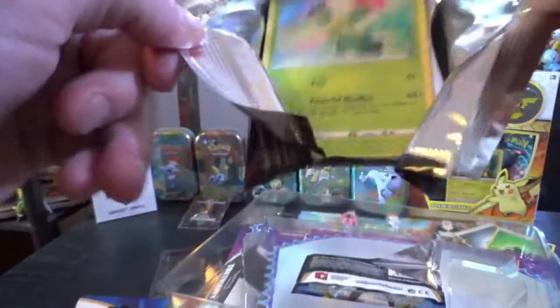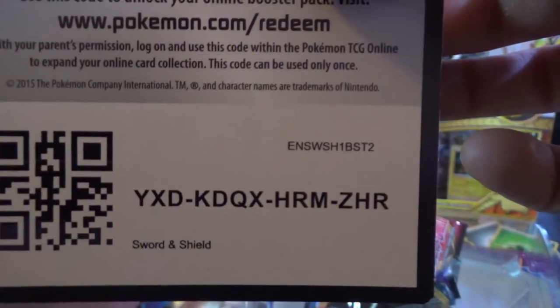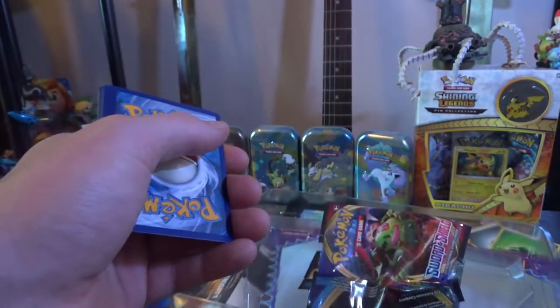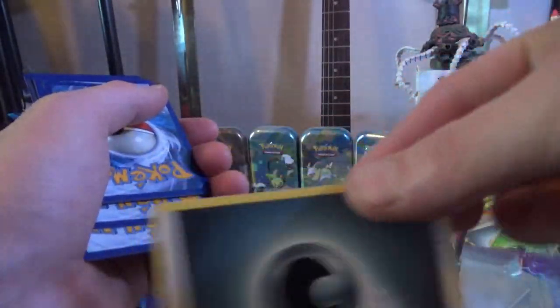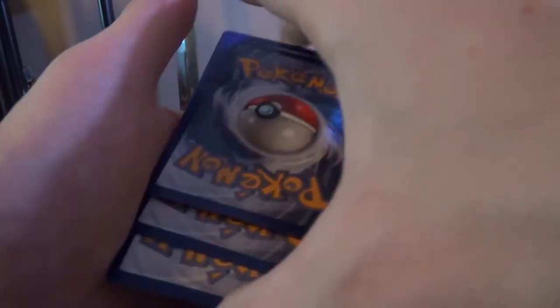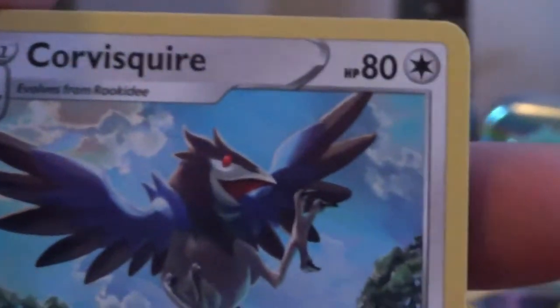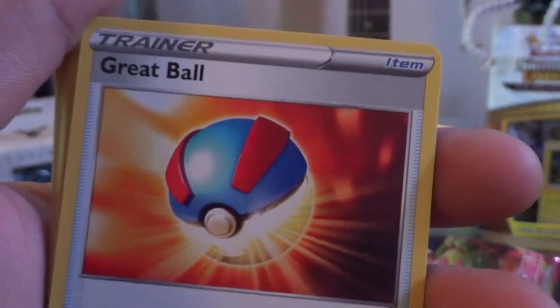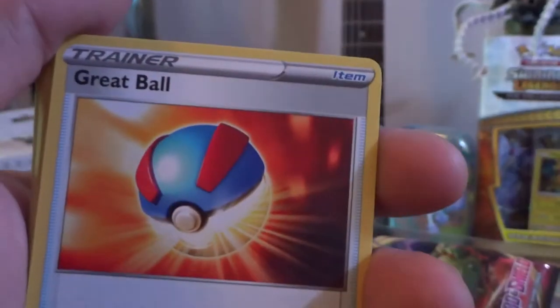Thank you everybody so much for watching. One, two, three to the front as always - revealing Darkness Energy. Still no waters - it's excellent. Into our first card we have a Corvusquire. You would be one of the scariest Pokemon in my opinion - one of the scariest motherfucking Pokemon. Into a Great Ball - balls that are great all the time, certainly the greatest of balls. Into a Potion - the wondrous potion, healing your Pokemon, a classic item. Into a Maractus - a double for me unfortunately.